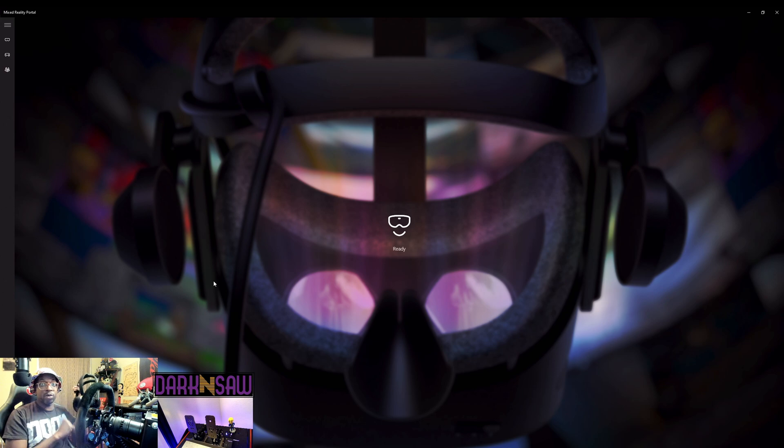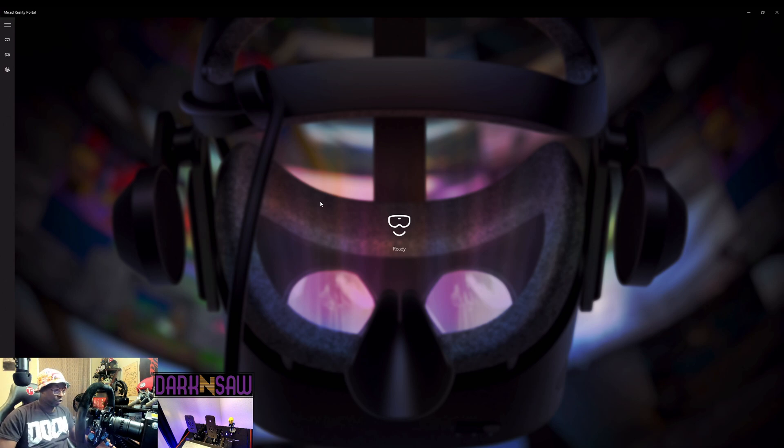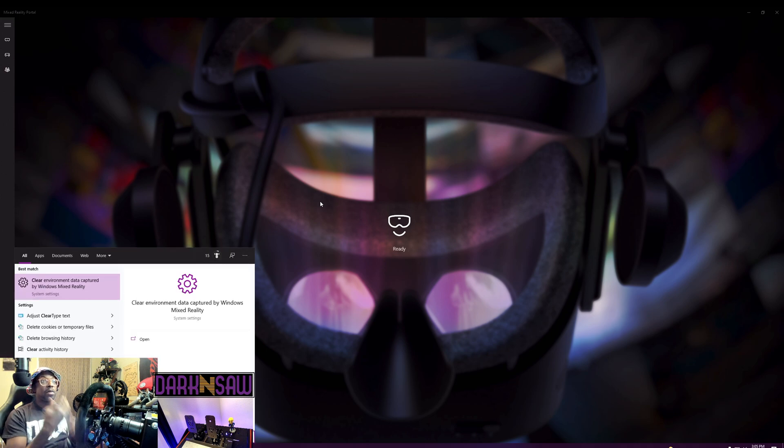So for example, I was doing some races, moved some stuff around, changed some lighting, and in VR I'm in the car and everything's wobbling around doing crazy things. What do you need to do? First, take your keyboard, hit the Windows button, and type in 'Clear Environmental' — and this is going to pop up for you: Clear Environmental Data.